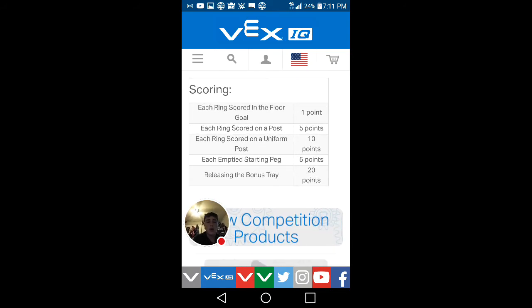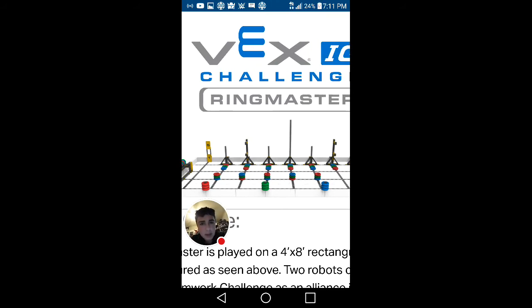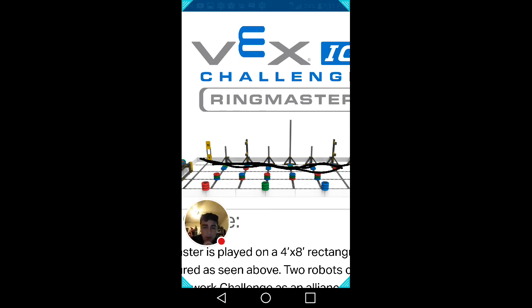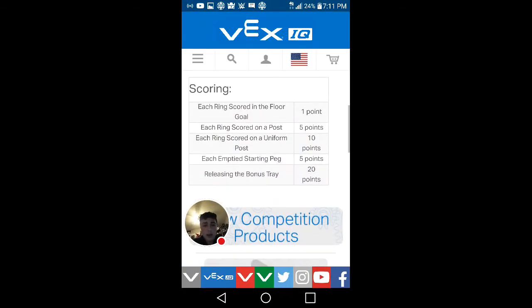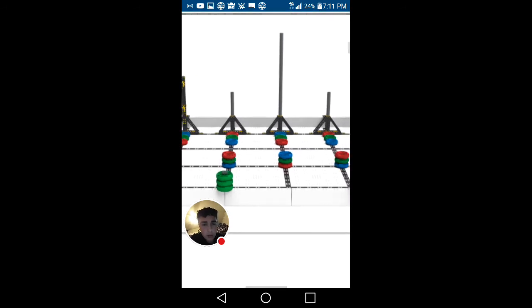Each ring scored on the floor goal is worth one point. Anything pretty much behind this line — behind the post — is one point. Rings scored on a post are five points each. So if you put a bunch of green and red rings on this tall post right here, they'll each be worth five points.